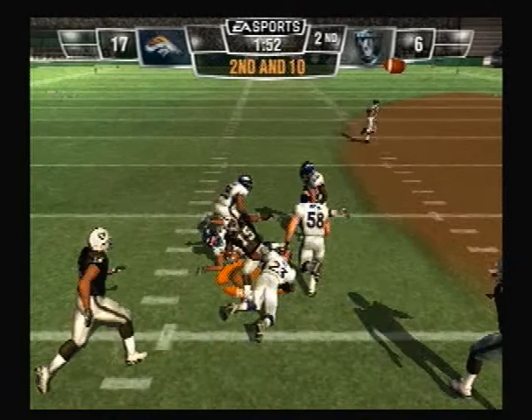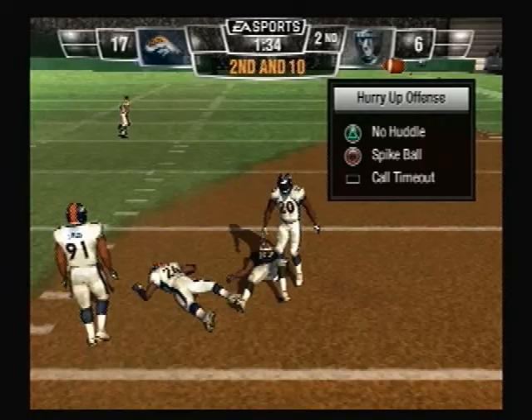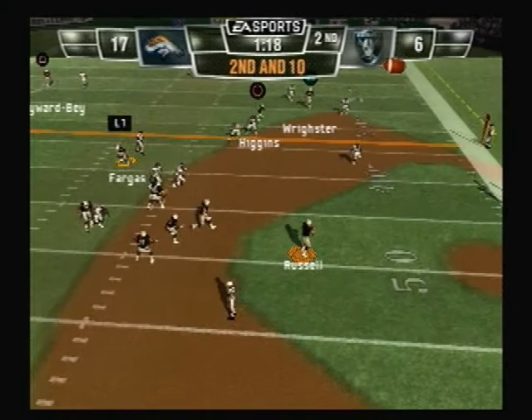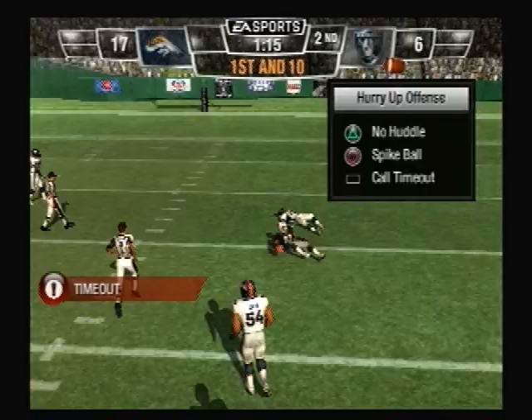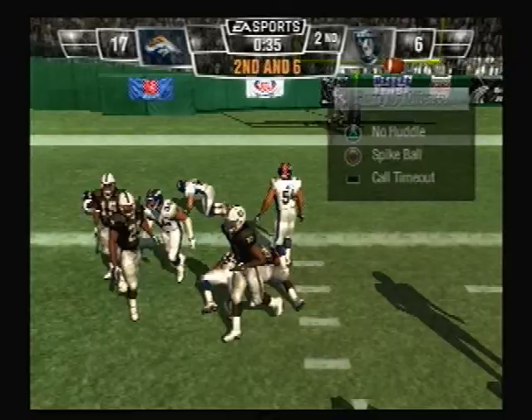Beautiful touchdown pass. He drops back to pass — pass is complete. First down Raiders. And that pass — he drops back. Nice job getting open. He drops back to pass, throws it deep down the right side — he brings it in. Deep throw. Dawkins seems to be a little shaken up on that play. Drop back to pass — pass completed, runs over tacklers. Oakland will take a timeout. Back to throw, defense closing in — pass is complete. Touchdown Raiders!